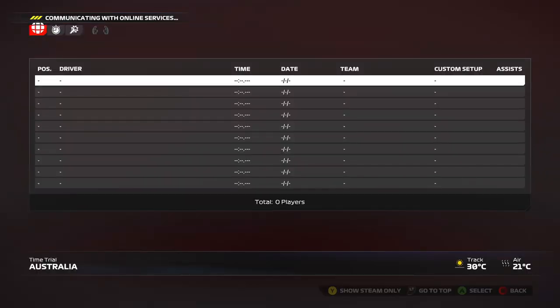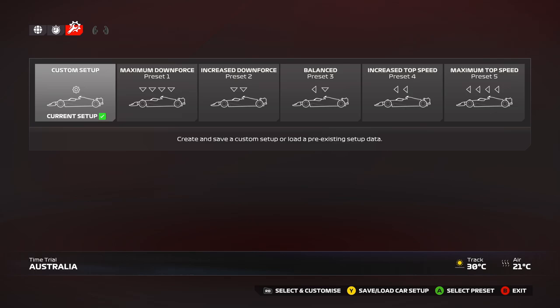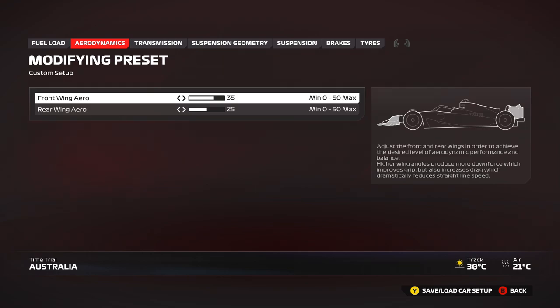Now let's get into the setup — the juicy part. For Australia I'm using a slightly higher downforce setup because there are a lot of high-speed corners where I need confidence. I'm running 35 front, 25 rear on the downforce levels, which is quite high. For qualifying with parc fermé format turned off, you can reduce the rear to 20 and the front to 30 — five clicks lower — giving you a lot more top speed, which is beneficial in the race.